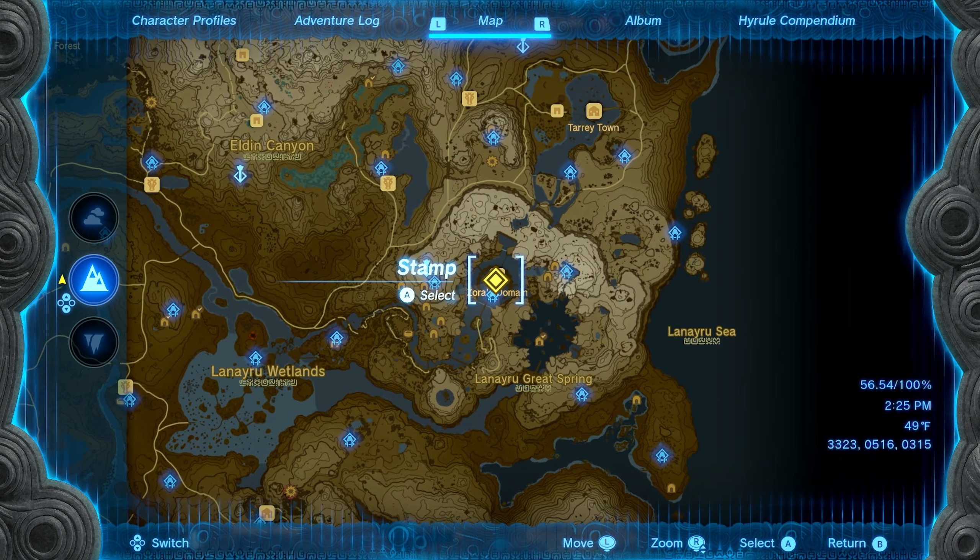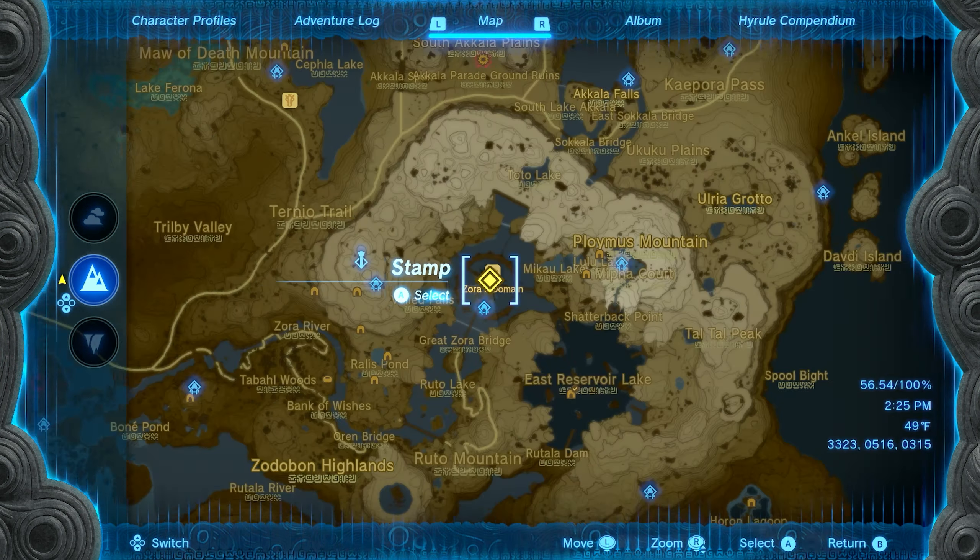Number twenty-two is right in the heart of Zora's Domain, and it's going to take you a few minutes to get to, as you're going to need to climb to the highest point in the middle. Once you climb all the way to the top, you'll see a little cluster of leaves floating down in a little triangle. Float right in and interact with these leaves, and you will get seed number twenty-two.